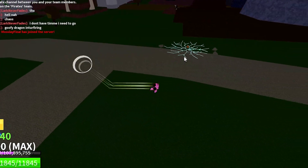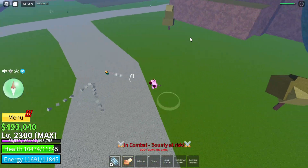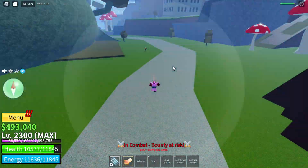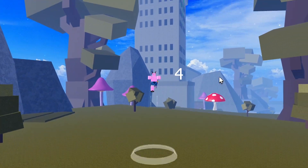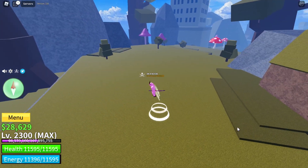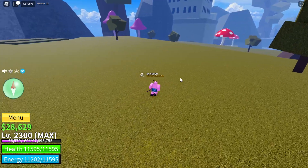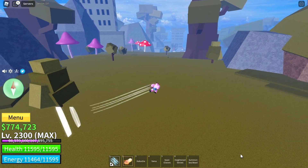Probably the easiest way to counter Electric Claw is to stay up in the sky so that you don't get hit by the C move. It's also the best way to annoy them. However, sky camping can be a bad thing if players know how to time when you land. After jumping 10 times without touching the ground, you won't be able to jump again until you touch the ground, so count your jumps. You can delay this by dashing two times then jumping again.